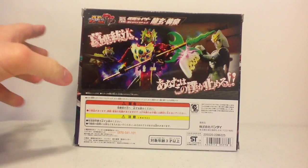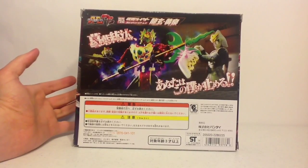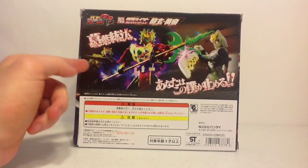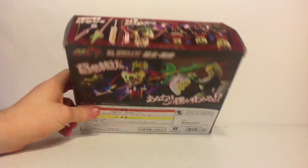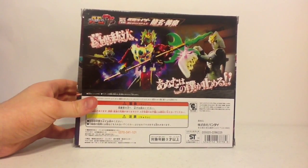It shows all three riders based on those characters. Of the main three Overlords, Michi is supposed to be like Redu, Baron is Demushu, and Gaim is Rusho. Pretty cool box — basic, kind of like AC design, but a little different since it is a Premium Bandai figure.